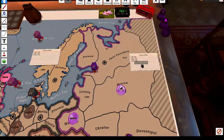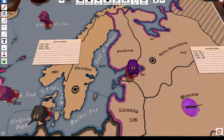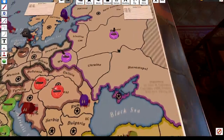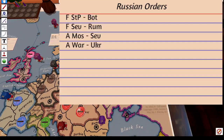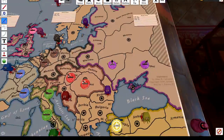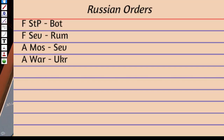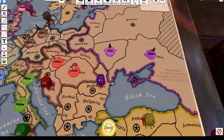Let's see what Russia's been up to. Fleet St. Petersburg to Gulf of Bothnia. Fleet Sevastopol to Romania — oh, hello there, that's interesting. Army Moscow to Sevastopol. Army Warsaw to Ukraine. Interesting — giving up control of the Black Sea, it would seem. There might be some intrigue going on. I don't know what's going on down here. A very interesting set of moves.